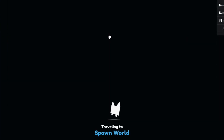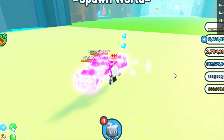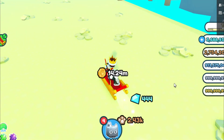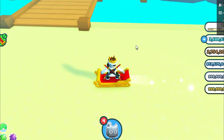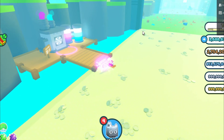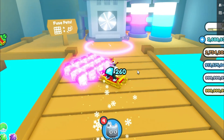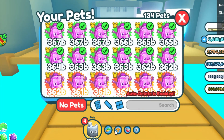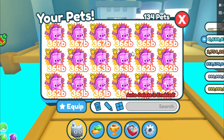Alright, let's head over to the beach where you actually fuse pets. This is where we're going to fuse these pets because obviously the fusing machine is here. There's also a fusing machine in the trading plaza as well, so you can use either one of these machines. I am using the one here in the starter area of Pet Simulator X.